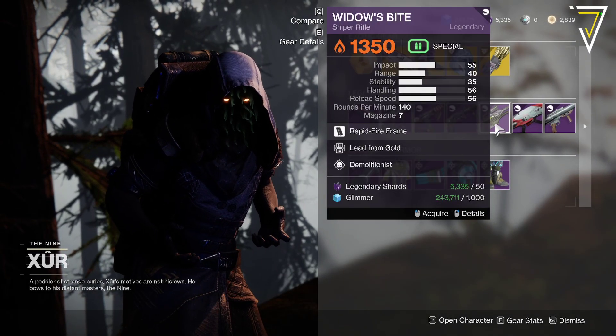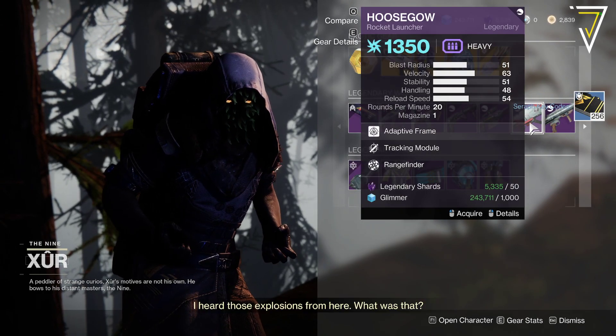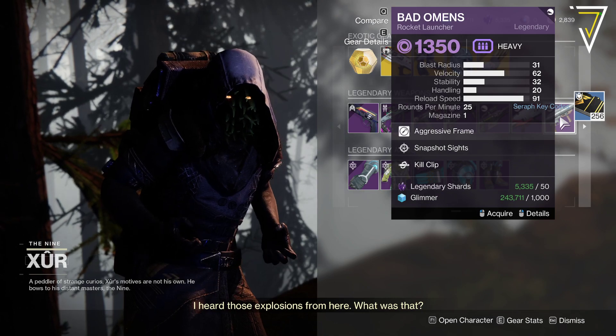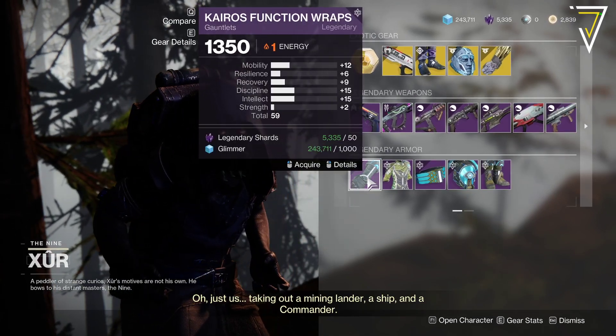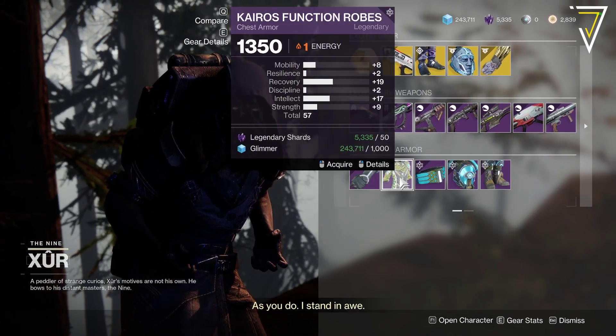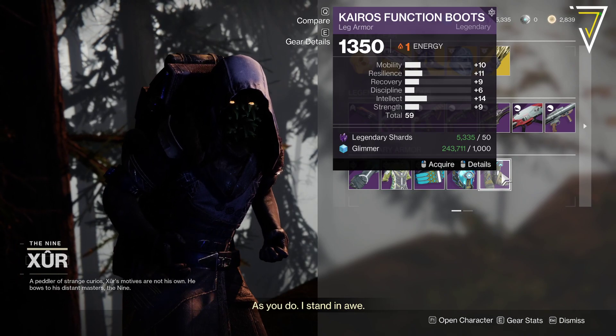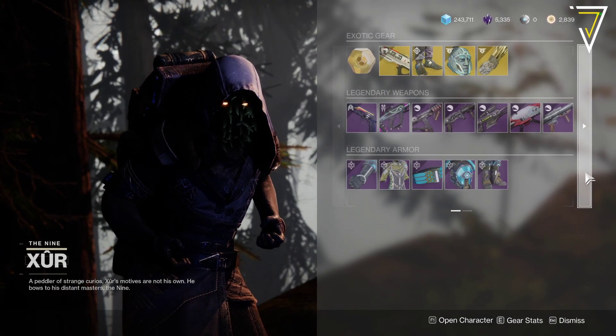Widow's Bite with Lead From Gold and Demolitionist. The Hoosegow with Tracking Module and Rangefinder. And we've got Bad Omens with Snapshot and Kill Clip. Then we've got the armor set from Curse of Osiris, reprised in Season of the Lost - we've got 59, 57, 60, and a 59 on the Warlock. Our good friend Houndish has the Titans, so be sure to check out his video too.